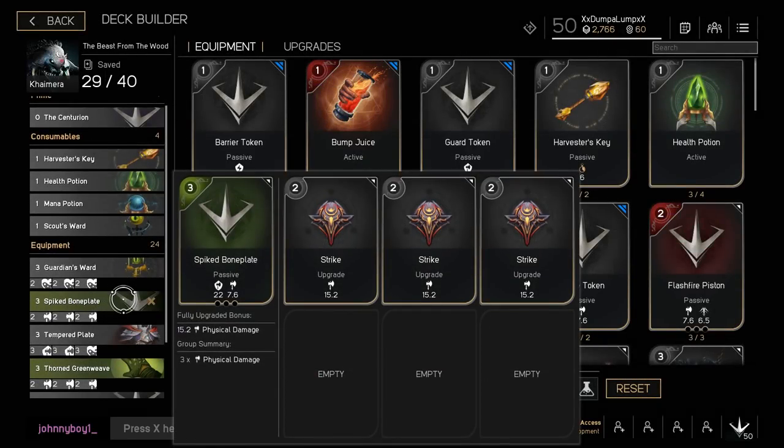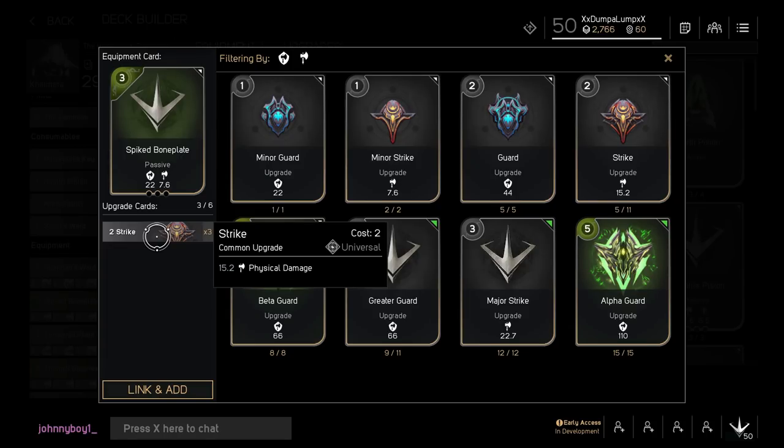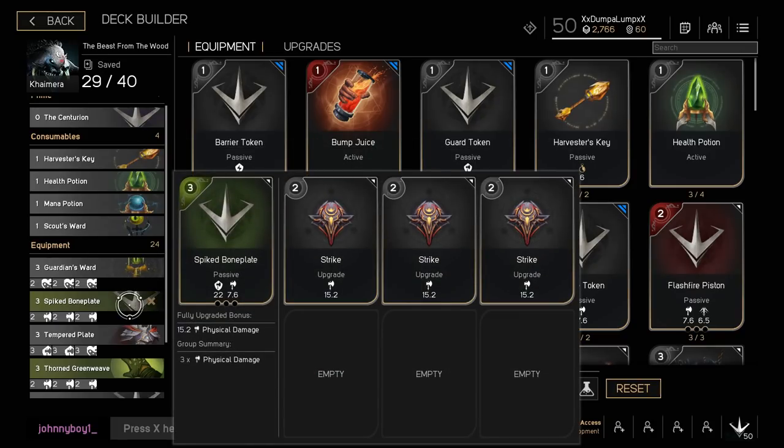This build is specifically focusing on most team comps that have a mix of physical and energy. If you're playing an all-physical team you can switch around some cards to only resist physical, but this build is designed for comps with a mix of both. We're using the Spiked Bone Plate, which gives 22 physical armor, 7.6 physical damage, and fully upgraded 15.2 additional physical damage. We'll upgrade it with three 2-point Strike cards to get physical damage up.